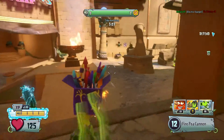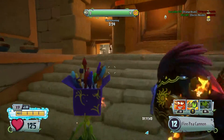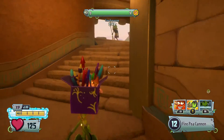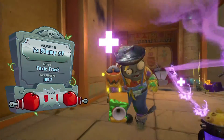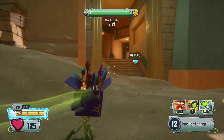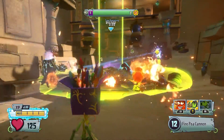And at number 1 we have the Fire Peashooter. The Fire Peashooter can set zombies on fire, which is awesome, and if they get caught by the splash damage they also get set on fire. He's basically just like a normal Peashooter but with fire added. Why do I like the Fire Peashooter best? Because I love just hearing all the zombies burn in pain.